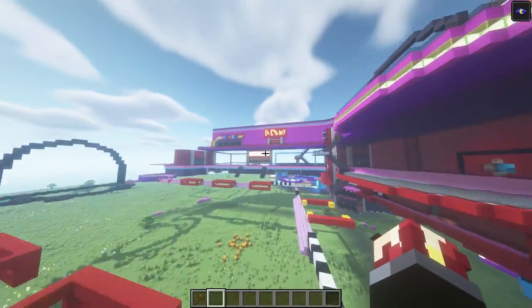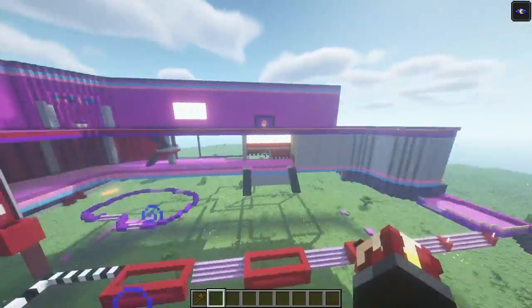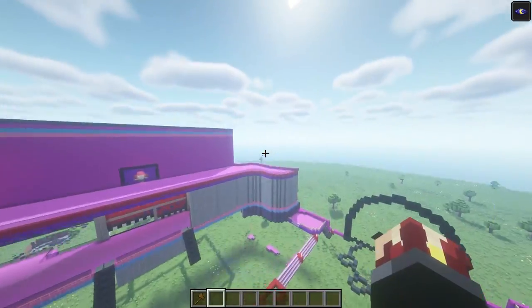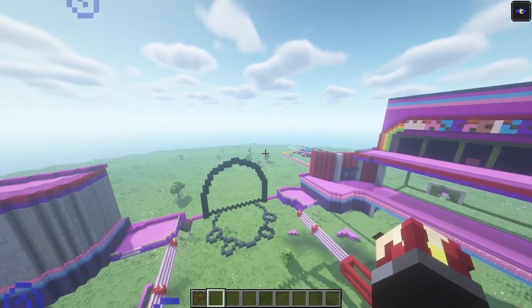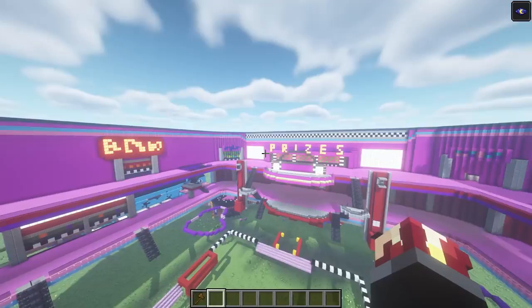Now, we're gonna go ahead — since we have everything complete on this floor and the third floor — the reason I'm not adding these walls on this side is because I'm saving this back wall for last, because it is a little bit different than all of the other walls.